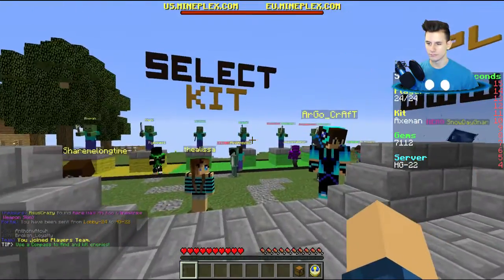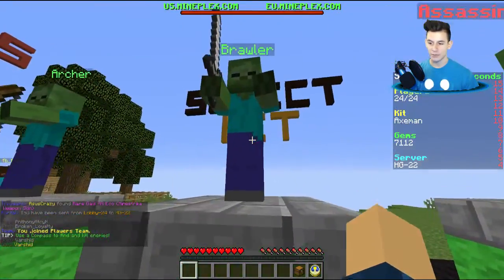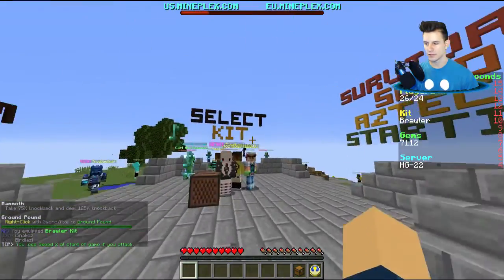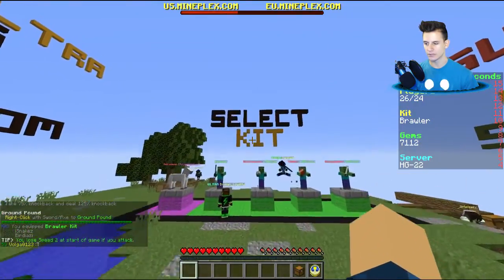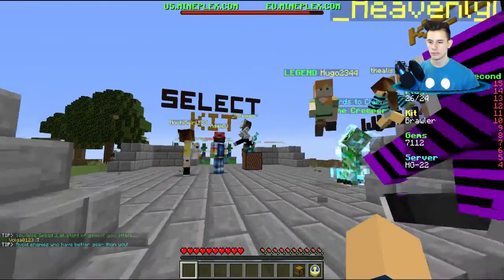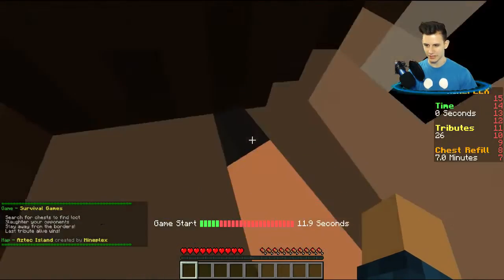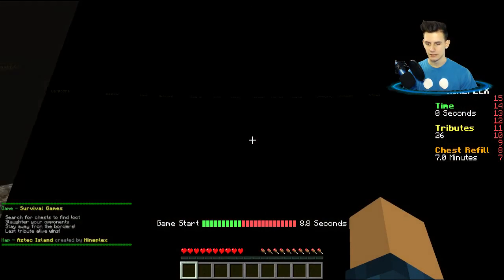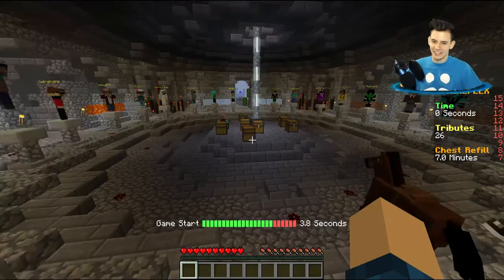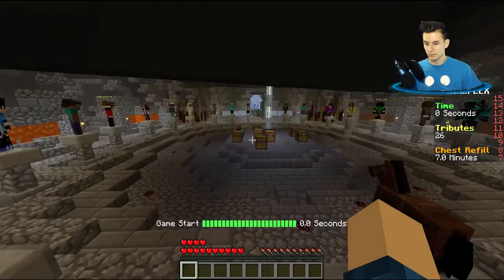Boom, we're in. There's all the classes — I pick Brawler. Do I pick Brawler? I don't even know. It looks like Brawler is for knockback but you get the ground pound — I really like the ground pound. So these are our competitors, we got Ash Catch 'Em, we're gonna lose. We are inside someone. Haven't played in a good minute. I think there's a horse person right next to us. There is an enchantment table right at the start.